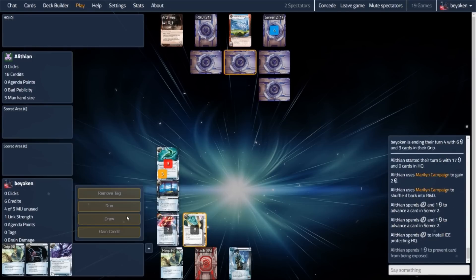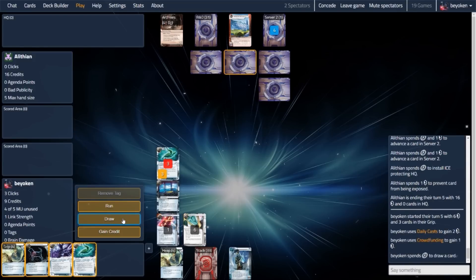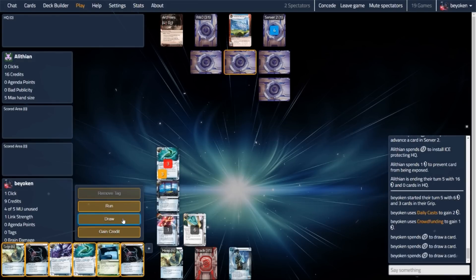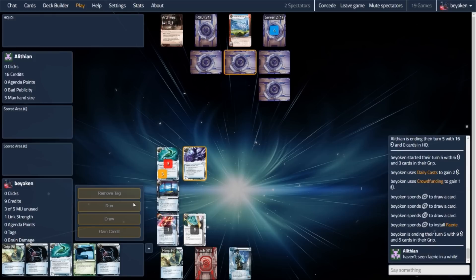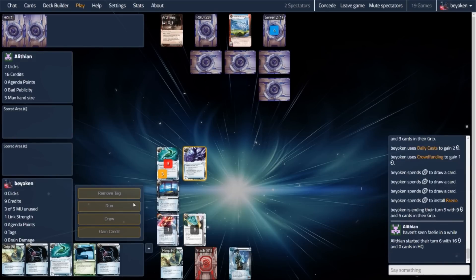My opponent now places a third piece of ice, this time on HQ, and denies the expose, so I don't know what that is either. My opponent, being very rich, can afford to take this credit denial and in turn deny me the key information I need. I can't really run centrals safely — there could be a DNA Tracker waiting for me. So all I can do is install my key cards like Fairy, and the R&D Interface — the topic of today's successful demo — will be hitting the table shortly as well. But I can't run any servers; all servers have ice that are threatening, and Archives has the Breach Dome, making it fruitless to run for Omokua counters.